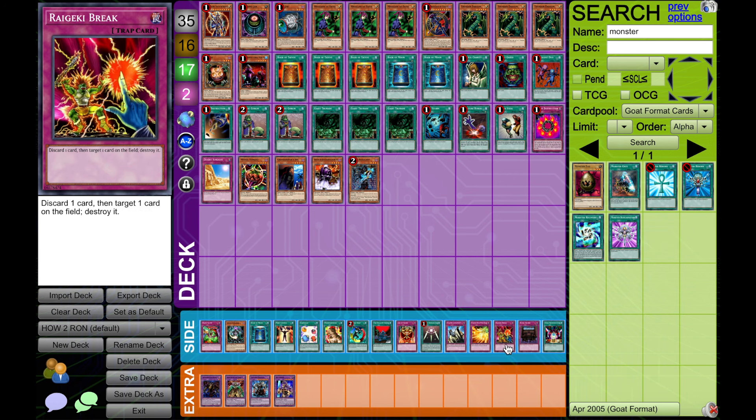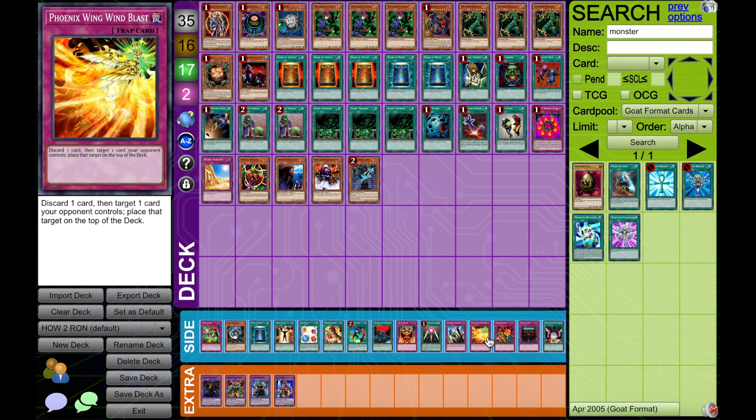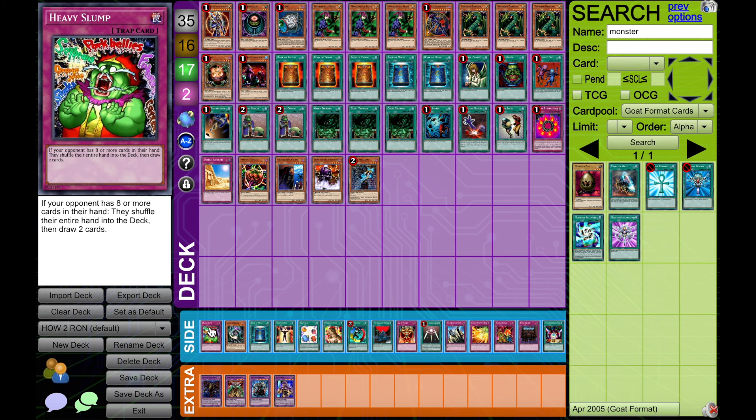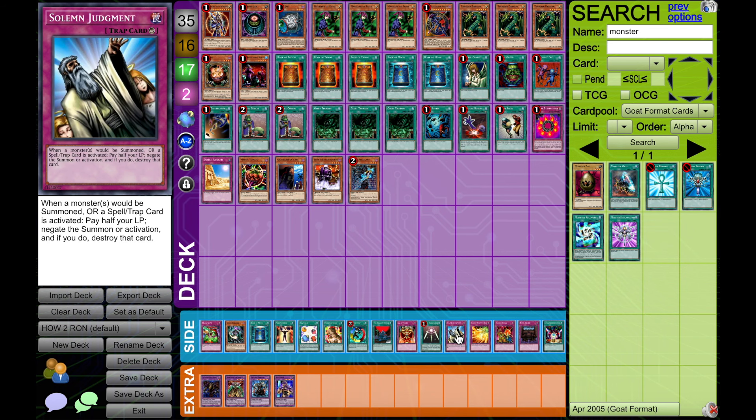I've also got Rageki Break and Phoenix Wing Wind Blast, and this is specifically in the context of the main board that I put them so low. If you want to have a copy, it is decent removal — it's a nice mix-up, but it's really no good for your Ronbow. Wind Blast I put slightly higher than Break because if you have a Heavy Slump and a Wind Blast it has a similar function to Solemn, but again really not that worth your time.